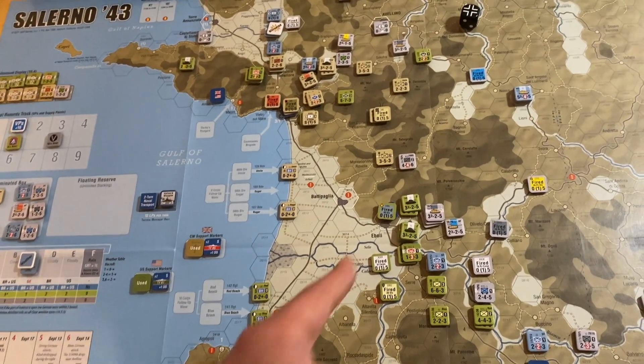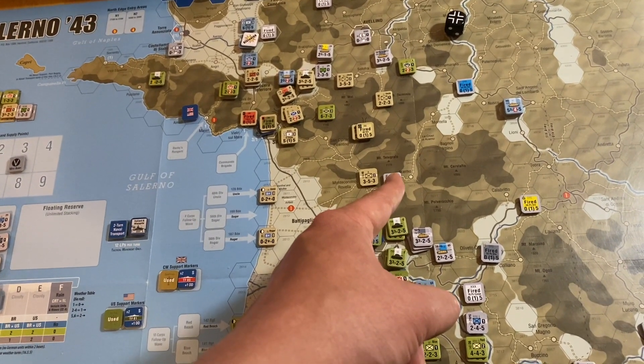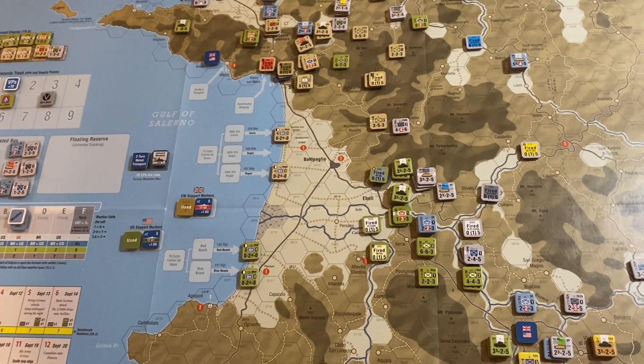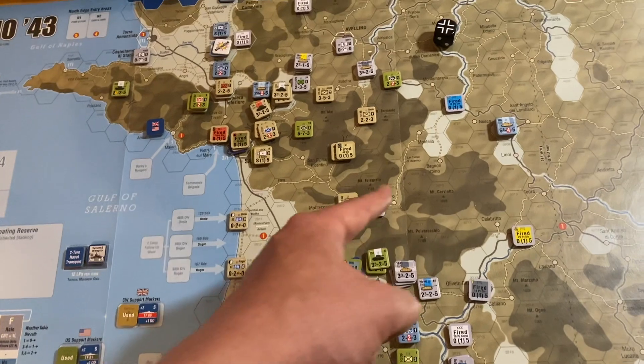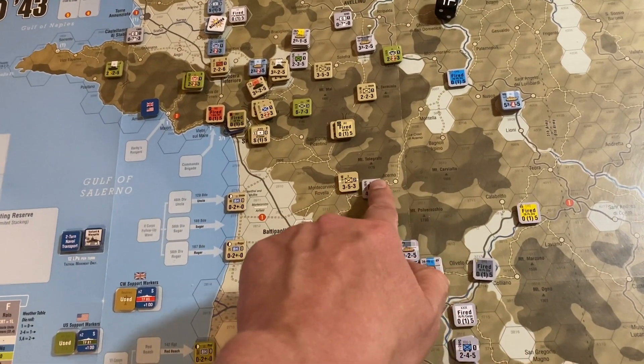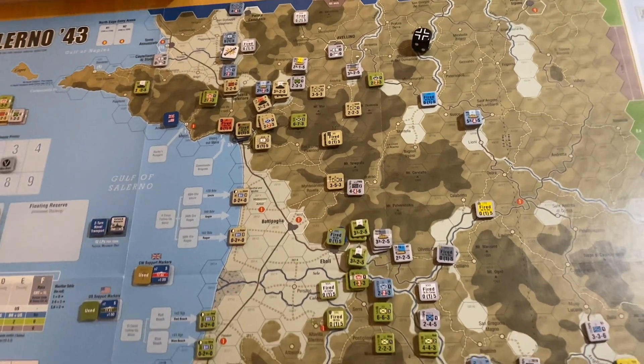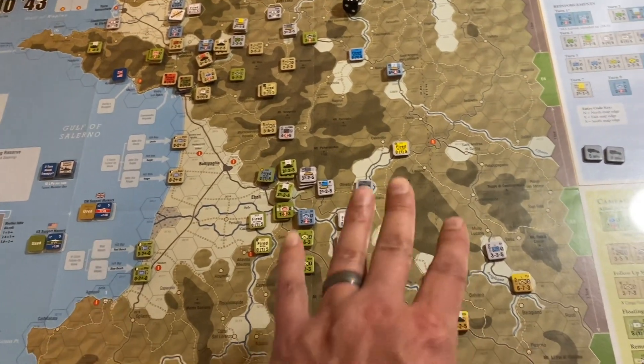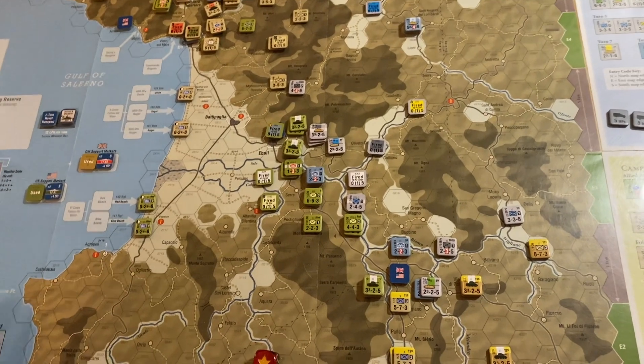In hindsight, I probably should have somebody start banging away at this guy here, using artillery and massive column shifts to try to break this mountain pass. Once this road is open — if the Allies can break that road open and force their way through — that unhinges everything down here. I have not done that.